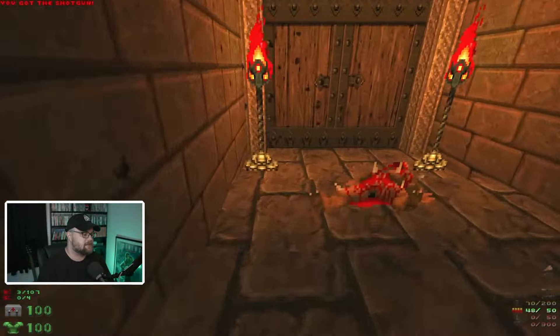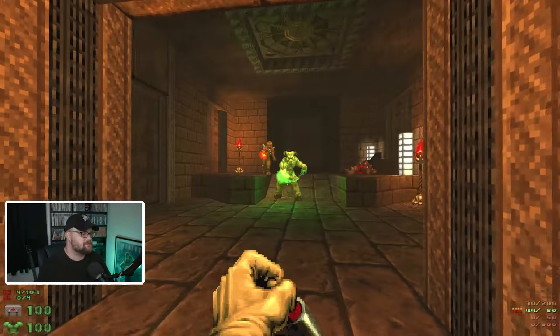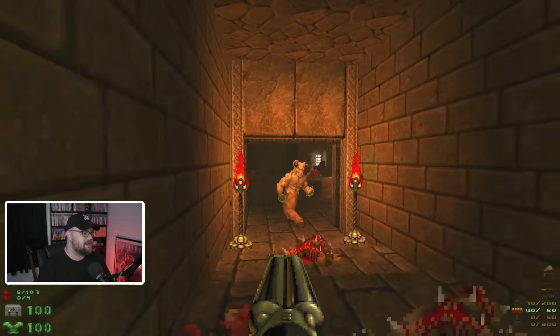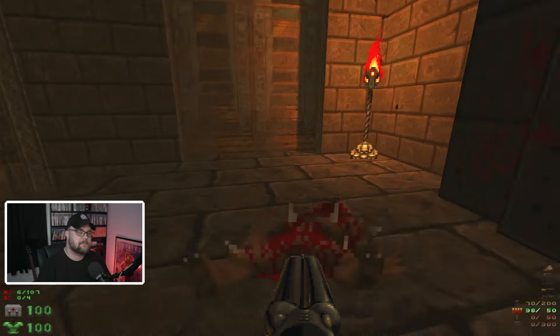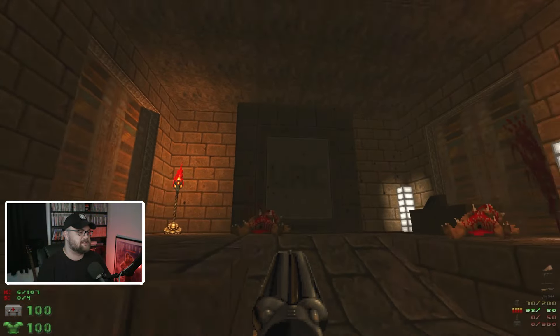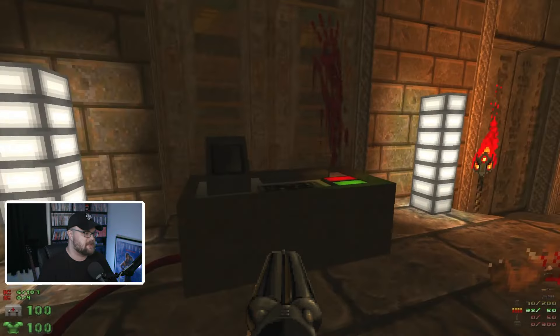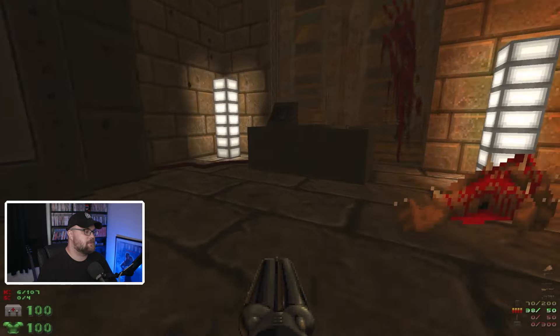We jump down and run through this hallway with the ubiquitous shotgunners and imps. We open this door and it's a hell knight — a bit of door fighting. As I said in the last video, I'm trying to move away from level design that encourages door fighting, but I'm still struggling with it. We come to a teleporter, and we know it's a portal because it shares the same design language we saw in the last two levels. Looking at the map, it's plugged into this console. This is not a standard Doom button, but it's here to teach the player to look for these buttons, because this will come up later.